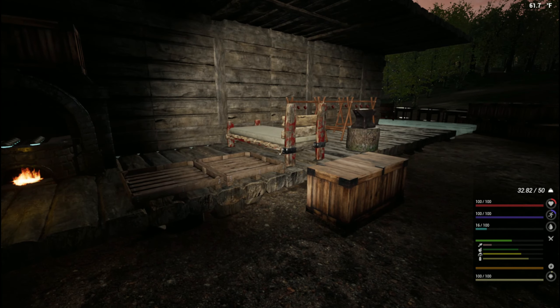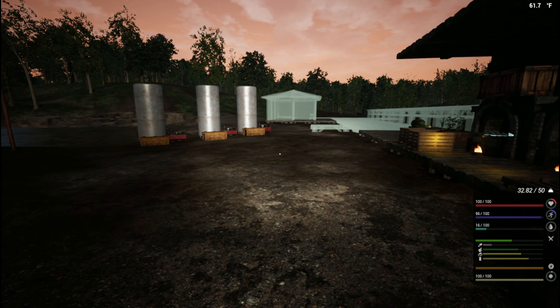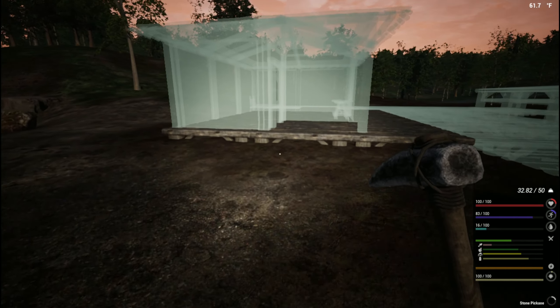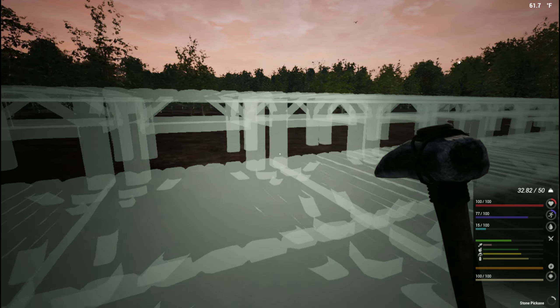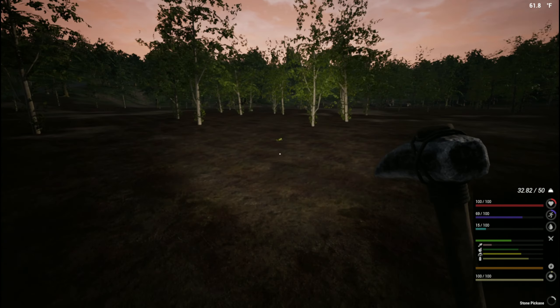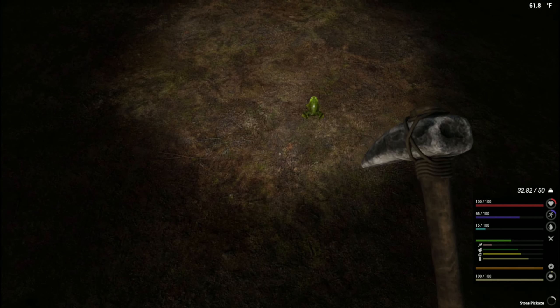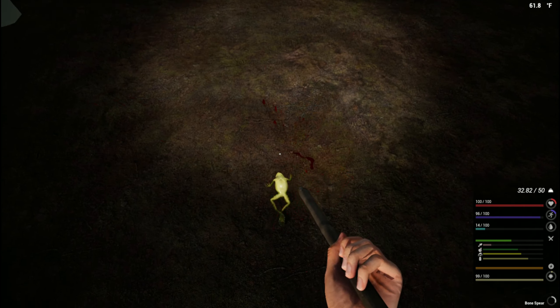Hello everyone, welcome back to season seven of The Infected. Today's episode we're going to finish off the AI building and then take off to town. We need 20 more clay — or 17 more clay — so let's get this clay. Come here frog.